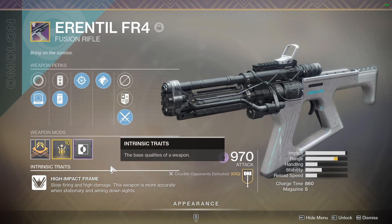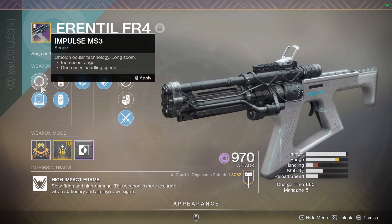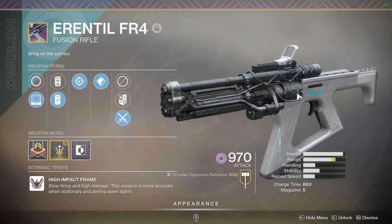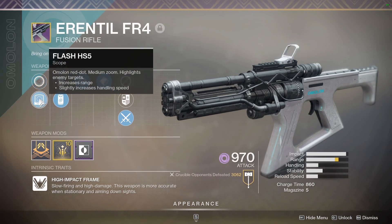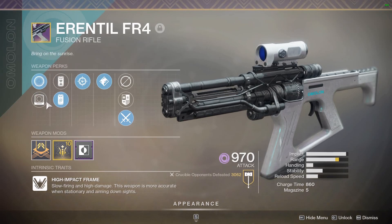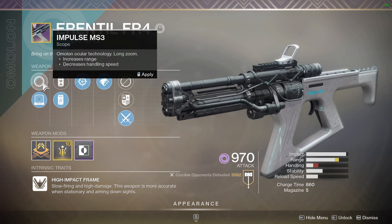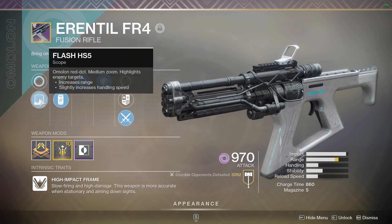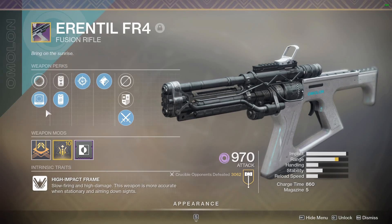The last big thing they did to nerf the Errantil was change how optics work. On Errantils you can switch between scopes, and previously a longer zoom scope made the weapon more accurate — which is not how scopes work in the real world. They changed it so switching between scopes no longer changes the accuracy of the weapon, which is how it should be anyway.